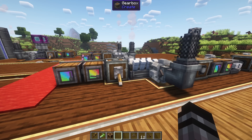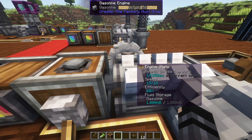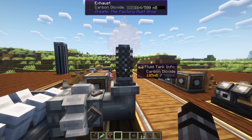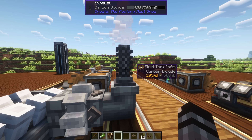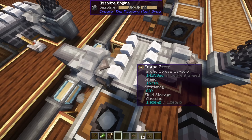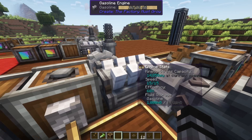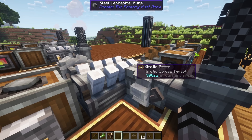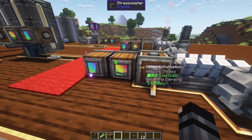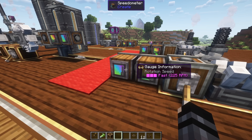Now let's look at the standard engines from the Factory Must Grow. The first is the gasoline engine. These engines all have a back and a front — the back is where carbon dioxide accumulates and it has to be pumped out to an exhaust block. The front is where gasoline has to be received via a pump. All of these engines follow this concept of receiving fuel in the front and expelling carbon dioxide from the rear. This engine gives you 14,000 stress units and runs at 225 RPM.